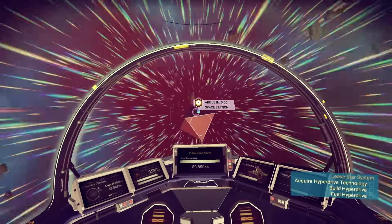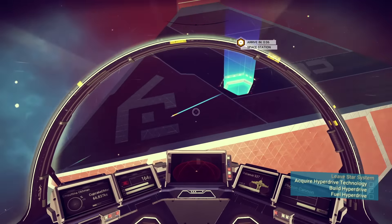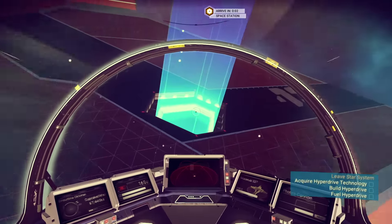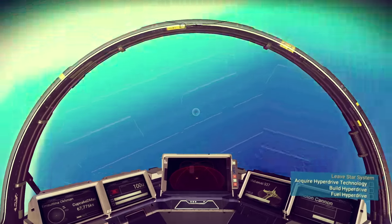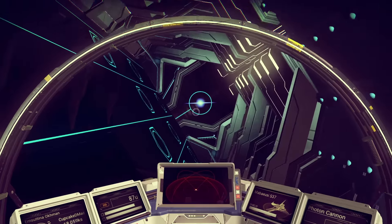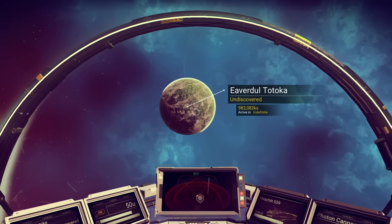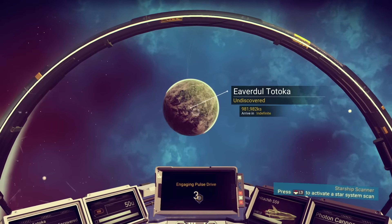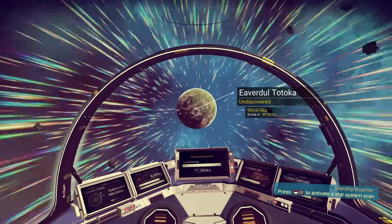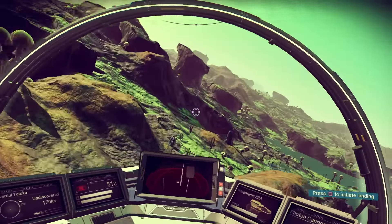Go to the space station — what we're basically telling the game is we're making it register that we left the planet and also went to the space station. I did sell some of the things I had on me, like some aluminum. I talked to the guy and he gave me a blueprint — nothing special — but just go to the space station, show your stuff, talk to the guy, and then leave.